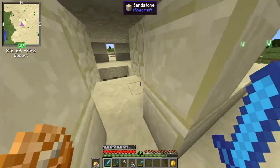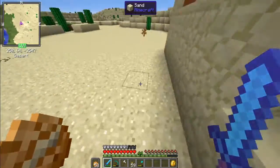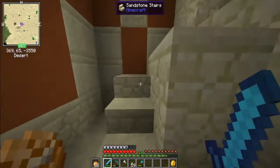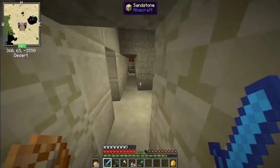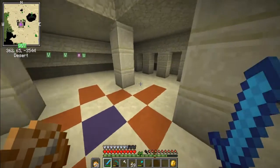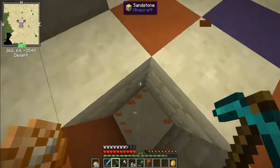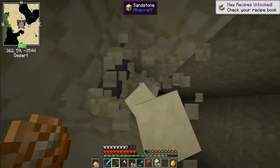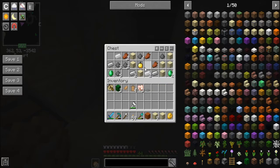We found a desert pyramid temple. I want to loot it but I don't want to activate the TNT. I think the best way in is through the front — making sure there's no zombies inside. Good, I don't hear anything. The best way is actually just to drop down. Get to here, break that — oh, a golden apple! Perfect. Emeralds, gunpowder.